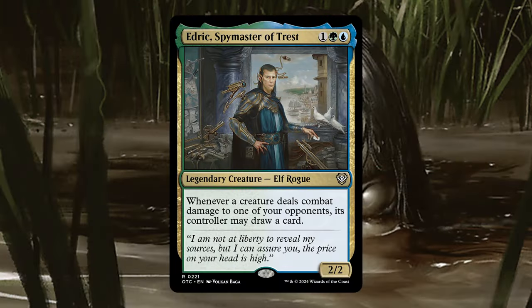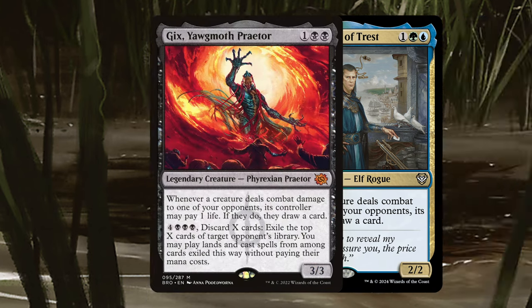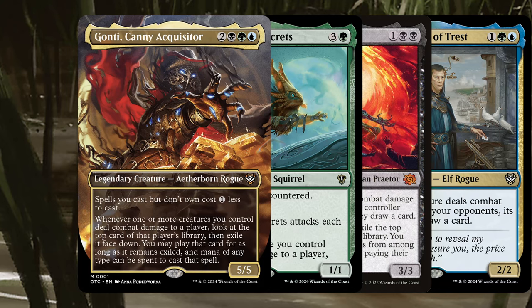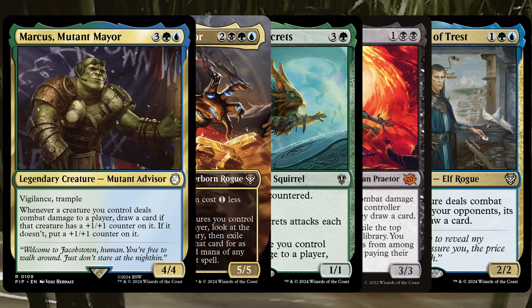Edric effects are going to be amazing for us. We of course have Edric, we got Gix, we got Toski, we got the new Gonti, and we got Marcus, which will buff our whole board on the first trigger, and then draw us a card from each subsequent trigger. So, very good synergy with Felix.